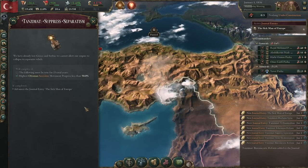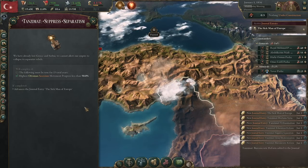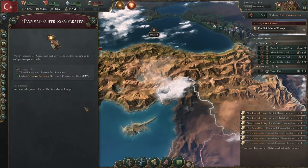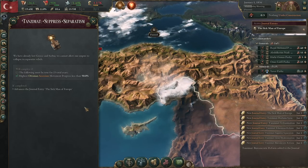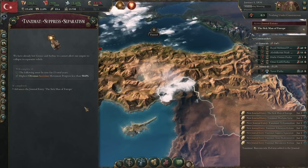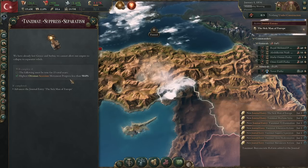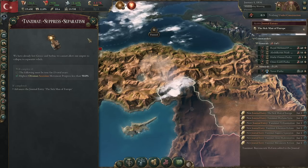The next one is suppressed separatism. There'll be various separatism events — so long as you handle them properly, this is never a problem. Specifically, there's a riot event where you get a choice: you want to send in the army. If you do that consistently, I've never actually had this fail. It's pretty easy — just don't allow any secession movements to kick off. Try not to annoy too many of your local populace.